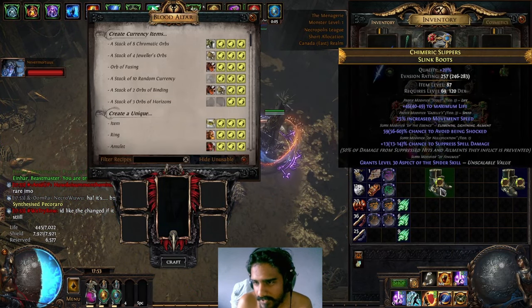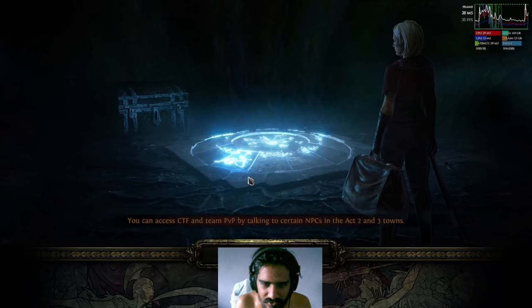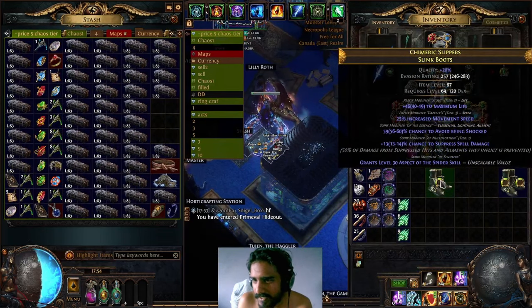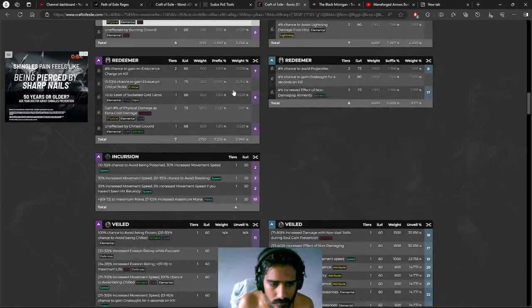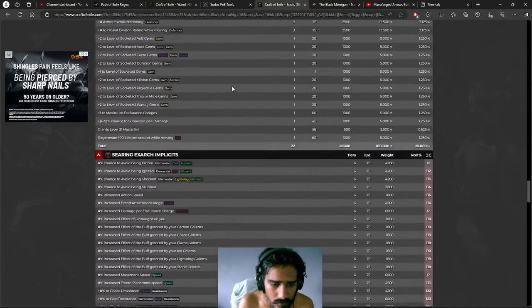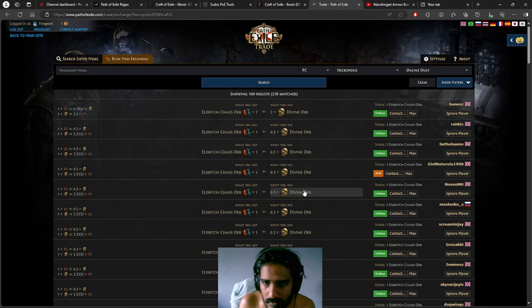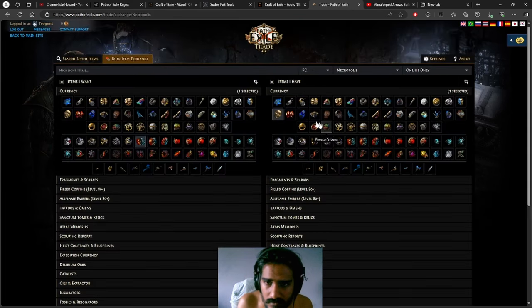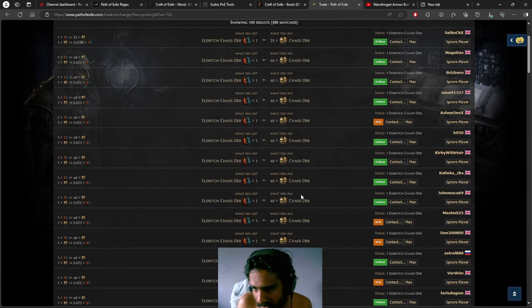Level 30 Aspect of the Spider — and we got pretty good life. It's 50, which is trash life; you could craft 70 life. Now we're checking which eldritch gives us the shock avoidance. The chance to avoid being shocked — it's 0.3 per 1, so it's not worth buying them in the mines. Probably better to just buy them with chaos. Wait, 40k for one of these things? Damn.